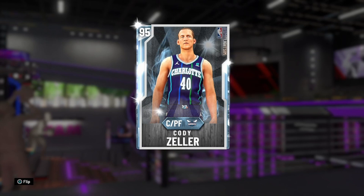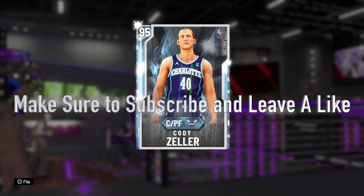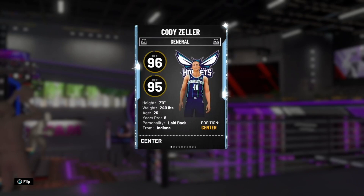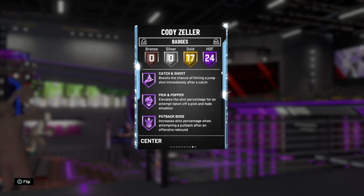What's good YouTube, today I'm bringing you guys gameplay on this brand new diamond card — he literally just came out as a bottom. Let's get straight into it. He's a center slash power forward, seven feet tall. That is not bad at all. Let's first look at the badges, then go over and look at the stats.